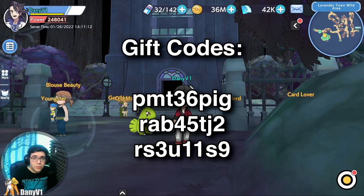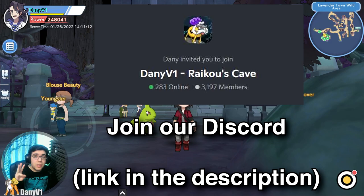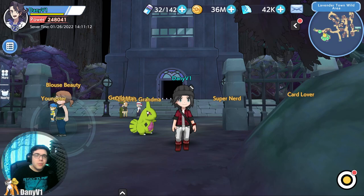There are some codes on the screen as usual, but this time I'm going to make it different. Only three are showing because you can join my Discord. If none of those codes are working, join my Discord — the link is in the description. Send me a message and I will send you a code.